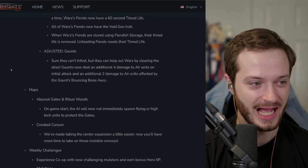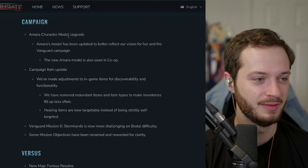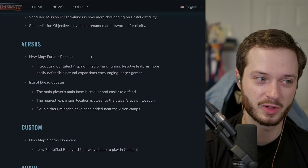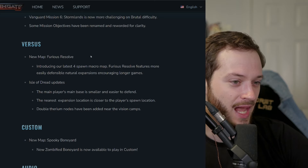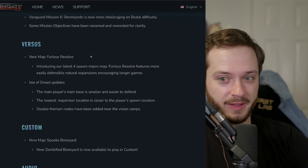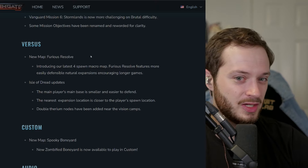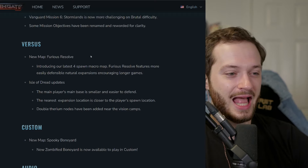Getting into the actual balance patches. They've introduced Furious Resolve — gives you core three, fourth base is really hard to take. Bases mine out slower in Stormgate than in StarCraft Legacy of the Void, so you're less sad, and because there are three Therium it's pretty dang playable. The middle map positioning is interesting — I don't have strong opinions yet, I need to play more games. But at first glance I like it, it's a little different but still very viable.